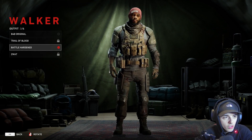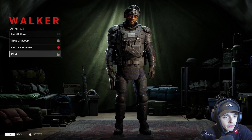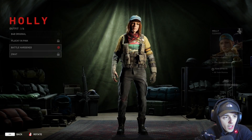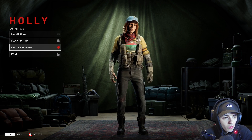And then for Walker, you have got the Trailer Bud, Battle Hardened and SWAT. For Holly, you have got Stalky in Pink, Battle Hardened and SWAT again.